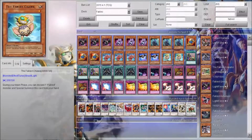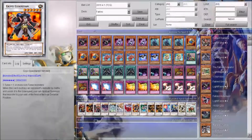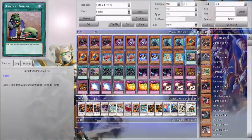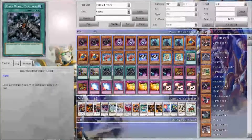Chawas — you can discard a Fable and special summon this card. I should have put a rank 2 in the extra deck though, now that I think about it — like maybe Formula Synchron or something. We got Upstart Goblin for the draw power, Darkworld Villains for the draw power and for the discarding effect as well.